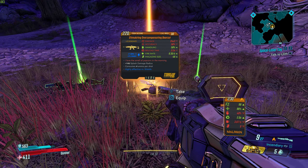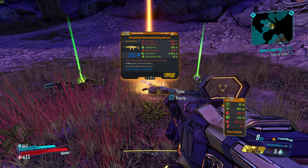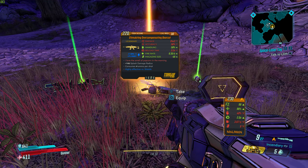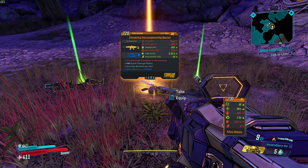Hello guys, Red here, and this is the Spooling Projectile Recursion Shotgun found on Athena. It's from a legendary hunt. It has a magazine size of nine and consumes three armor per shot.